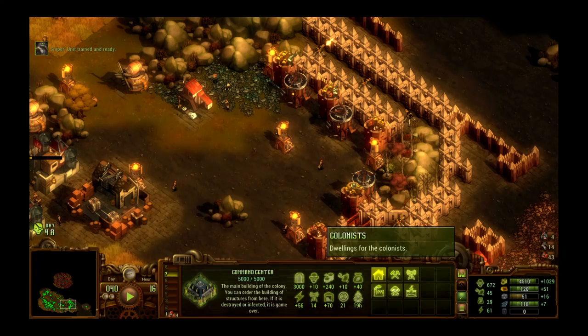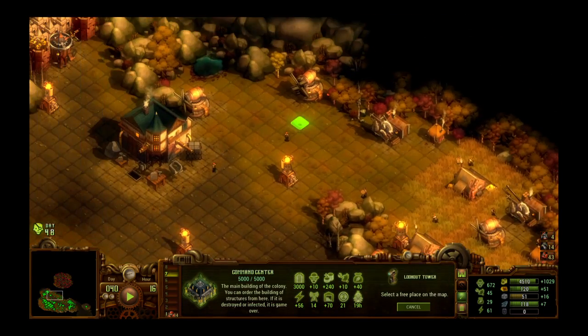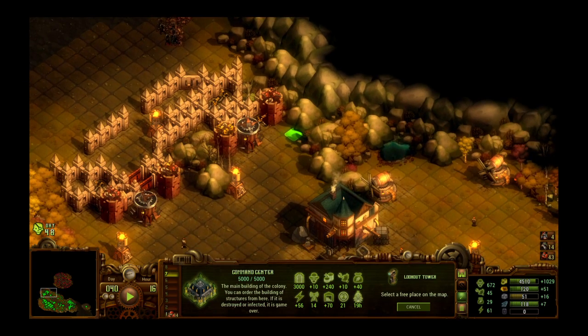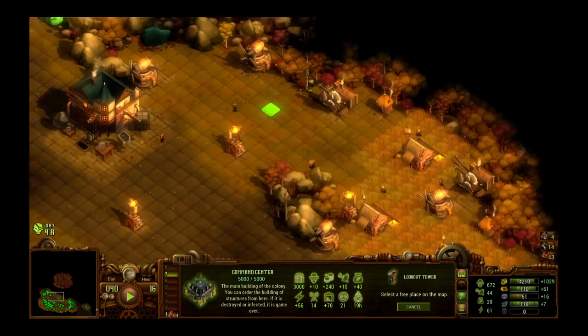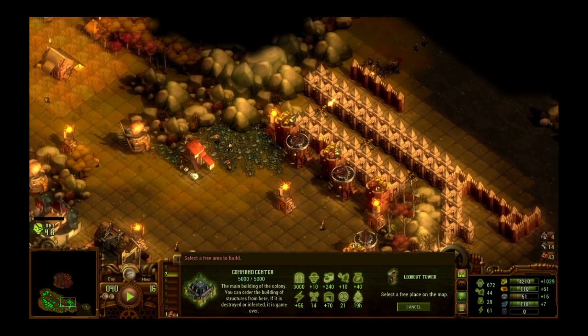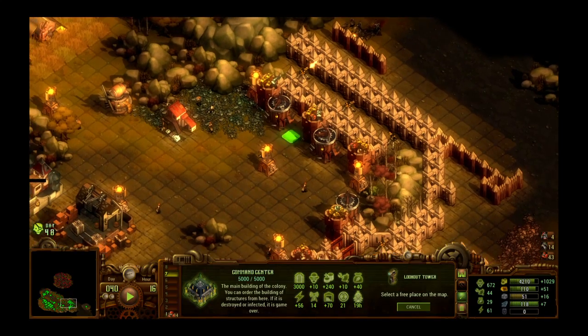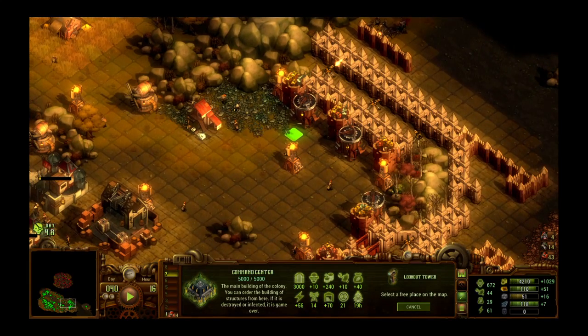I told you last time that we would build some lookout towers, so let's build one right here. This will extend our field of view, which can be useful. Let's not put it there — let's put it right here. Actually right here — I'm not sure where would be helpful enough. I think I'll put it right there.